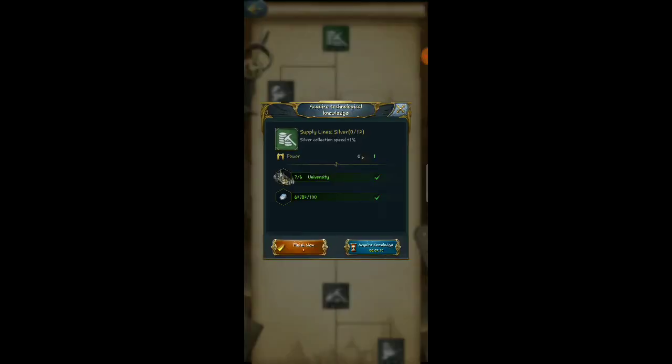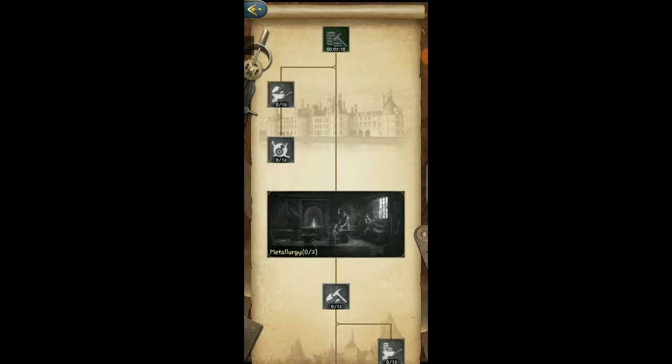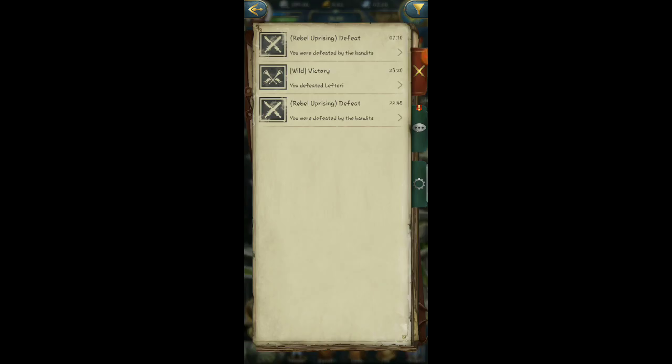So that's what we're going to focus on the most today. Going on to our domestic, we have acquired technological knowledge. Supply lines, silver collecting speed is going to be plus 1%. We'll go ahead and knock that out real quick. One good thing about this game is that whenever you do build something, it automatically alerts your alliance for help. You don't have to click a button that says let me ask for help. Sometimes that does save a little bit of time, but it does make you wonder — am I getting my help? I think we're good so far.